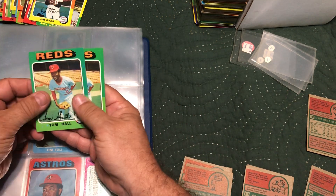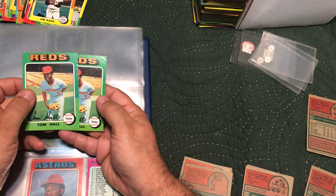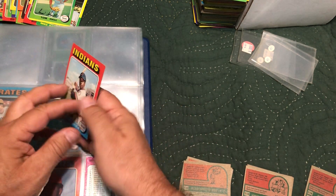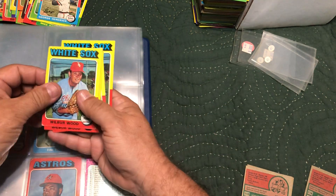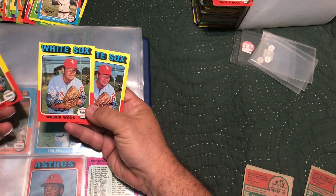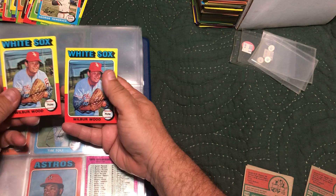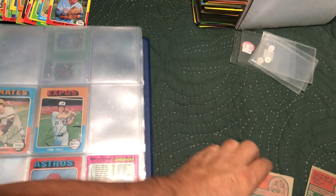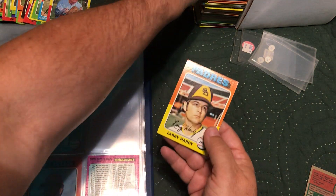We've got a bunch of this Jim Barr — creased corner, rounded corners, rounded corners even in the sleeve, faded. Going with this Jim Barr — this is better coloring; this has better corners — go with that one. One-oh-six — we'll go with that one. One-oh-nine — only one George Hendrix. One-ten Wilbur Wood — three to choose from; this one looks really good for centering. One-twelve — faded, so we got that one. Only one fourteen.